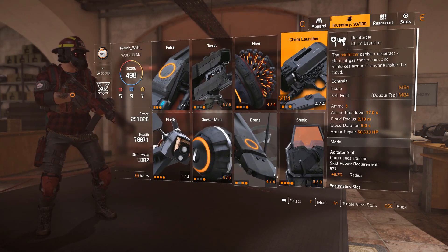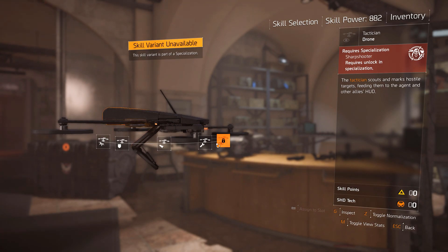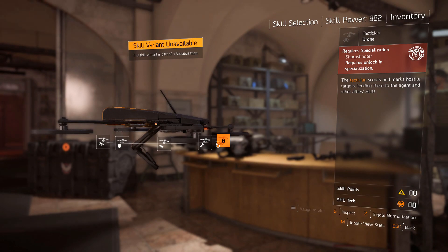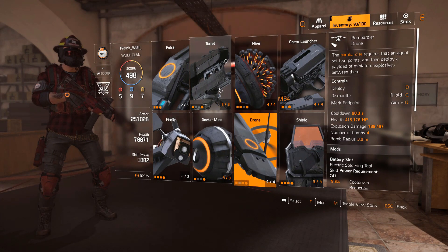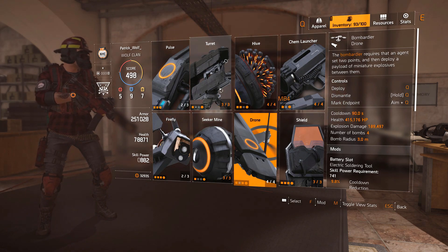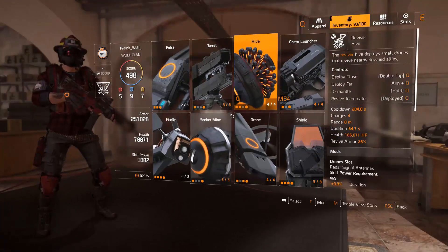What I would normally use in a raid on PC is the tactician scout — this allows you to see where all your enemies and players are. It's always up, you can spec this to allow all your players to be seen and enemies at all times. It's like a 30 second cooldown, lasts for 208 seconds — it's amazing and really good for raids. But for console players, I would recommend using the Reviver Hive. I think a lot of people are using that, so just make sure you use that.